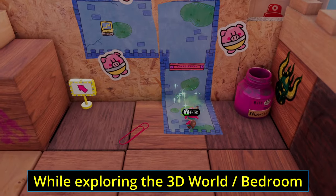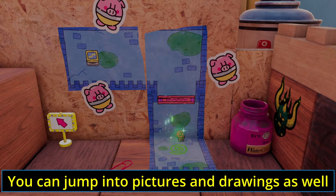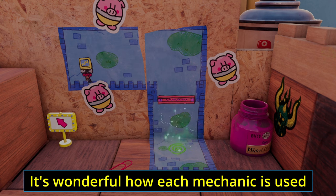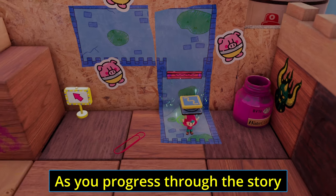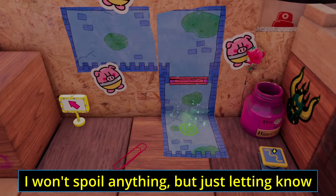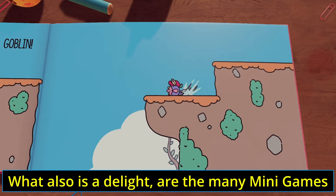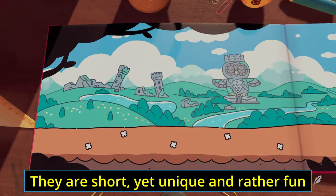It's not just the book you jump in and out of. While exploring the 3D world — the bedroom — you can also jump into pictures and drawings, often acting as shortcuts or bridges to otherwise inaccessible areas. It's wonderful how each mechanic is used so well together. As you progress through the story you'll of course get access to additional weapons and items — it's not just you and your one sword the whole way through.